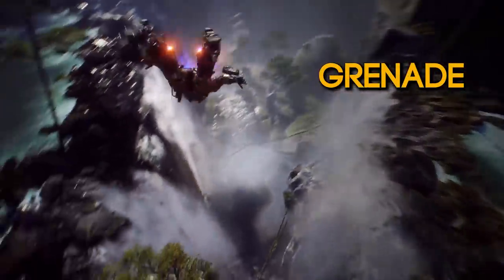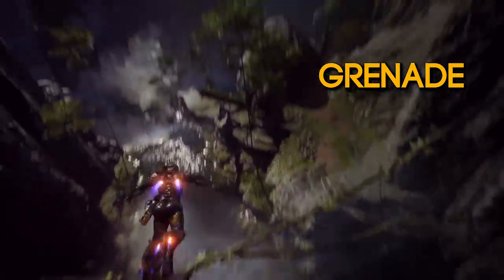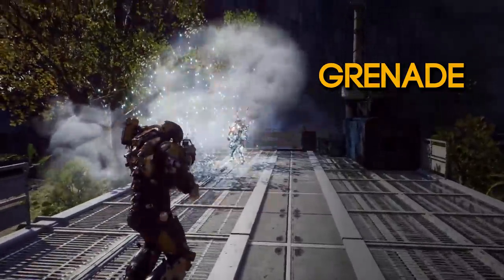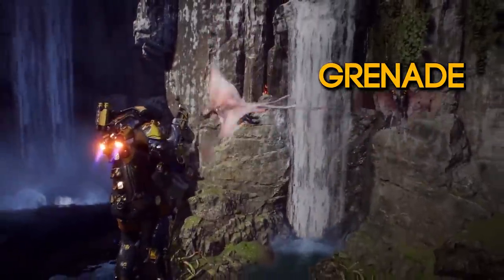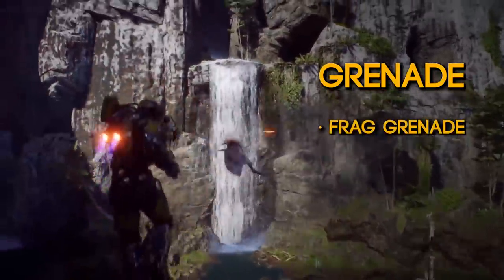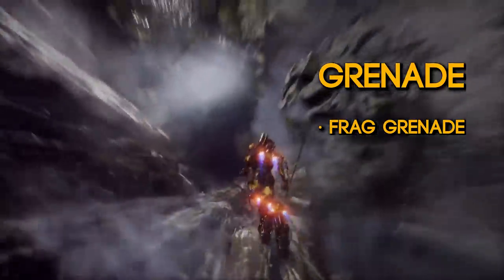We'll go over the grenade slot first. It's quick to deploy — grenades lay down area damage for effective crowd control at a moment's notice. Modified grenades can be found out in the field and can be equipped to create different effects, including frost and seeker grenades. So it's all different deviations of the same ability — that's how abilities work. The abilities that can go into the grenade gear slot include the frag grenade, which is fairly vanilla — it's an explosive grenade, no doubt the thing you start with at the start of the game.